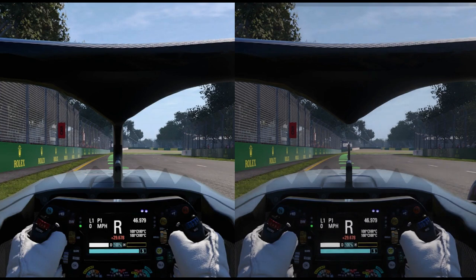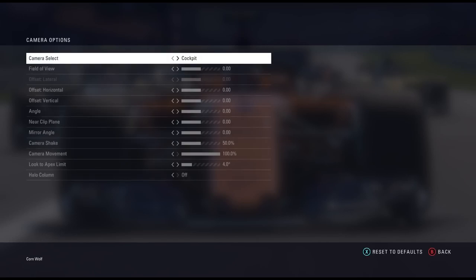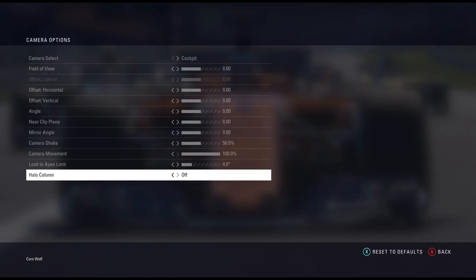Let's get back to the settings and I'll show you just there. From here go down to camera options, and right at the bottom you've got the halo toggle — on and off — as well as field of view, angle, and different things like that. So if you like to race in cockpit view and you're struggling a little bit to find those braking points, you can turn the halo on and off, and it's literally just as simple as that.